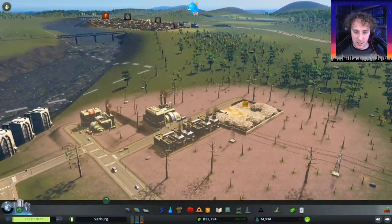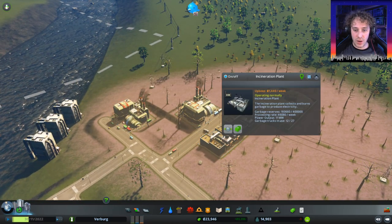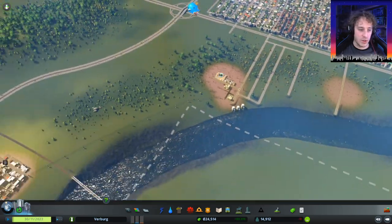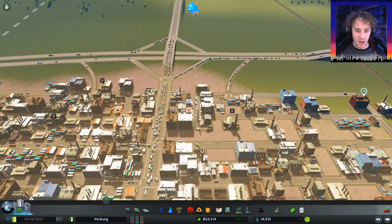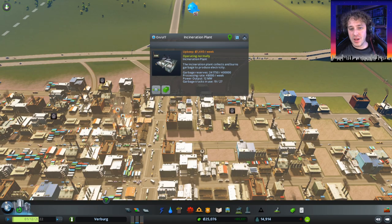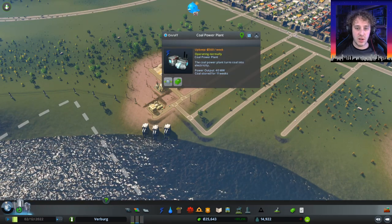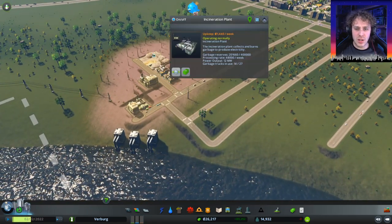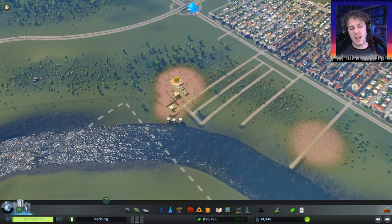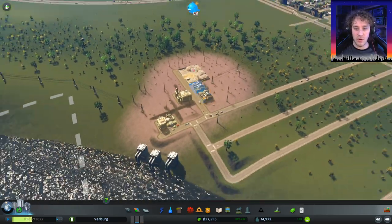Since last time, we've got two power plants now and we've also got two incineration plants here — and two incineration plants over here as well. Incineration plants, I'm thinking, are good. They're a little bit expensive on the upkeep. If you look at the upkeep cost of a coal power station, it's a little bit more than a third of the cost. But we're killing two birds with one stone — we're getting rid of a lot of rubbish.